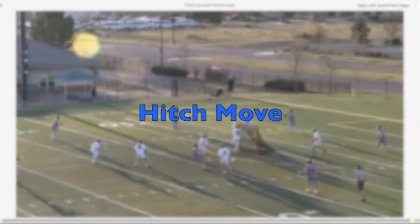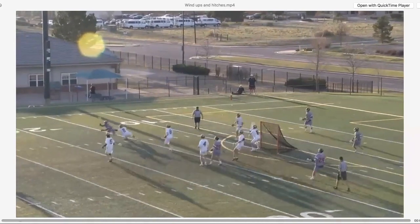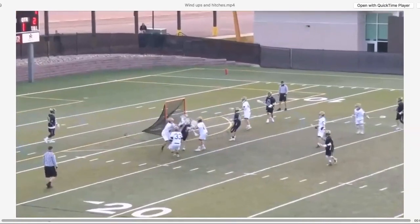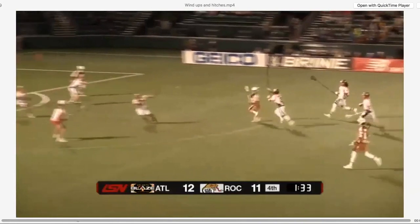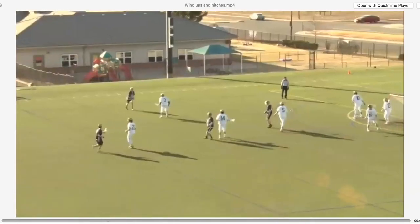Let's take a look at a few hitch moves. The hitch and go can be set up off the catch to the top side, or coming down the alley. The hitch and go is a fake shot and a hesitation that forces defenders to approach thinking they're taking away a shot.